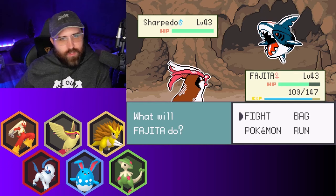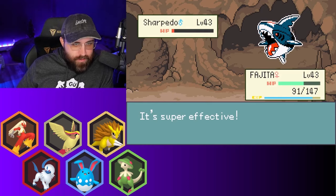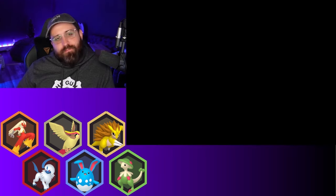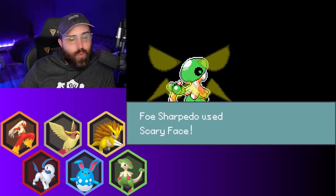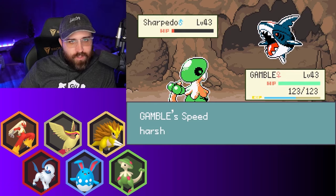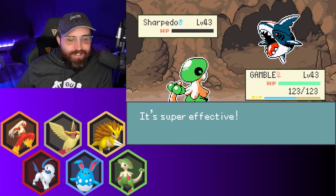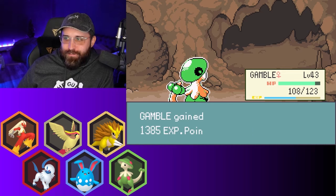Sharpedo's coming out — I'm going to go for U-turn. My lanta — the Rough Skin. I knew it. We're going to Gamble, resist both of your STABs. You go for Scary Face — I'm so scared, you're so scary. The scary shark. Mach Punch — get out of here. I like this team that I have a lot. I'm a big fan of it, really enjoying this team quite a lot.